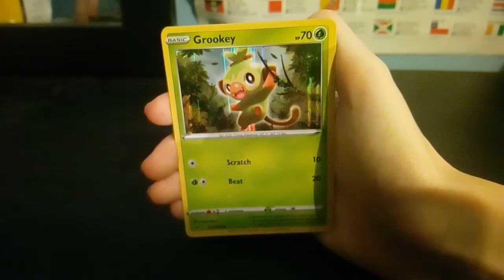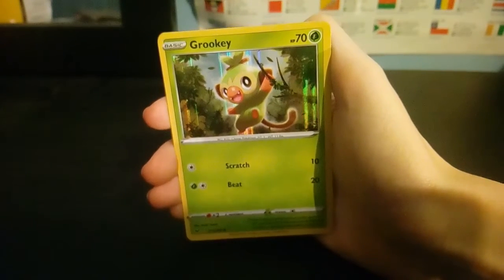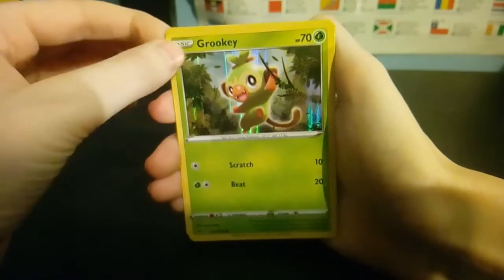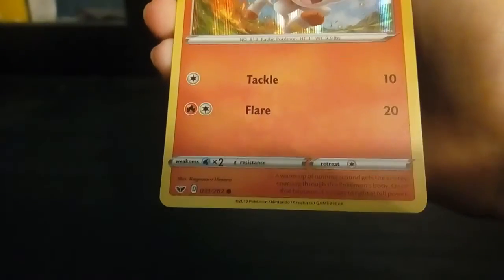Next is Grookey — my favorite starter of the new game and the set that's coming out. So that's Grookey. By the way, I was wrong — these are not promos, these are actually from the actual set. There you go, 11 out of 202. It's kind of like X and Y a little bit. And the last card is Scorbunny — he's 31 out of 202 and they're all holos as well.